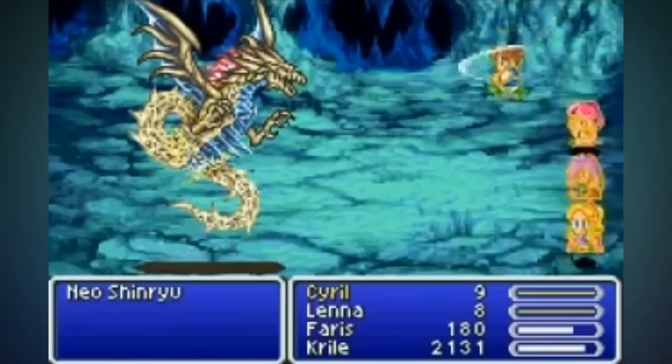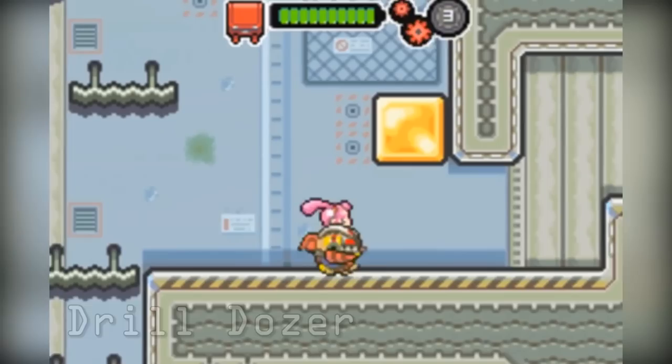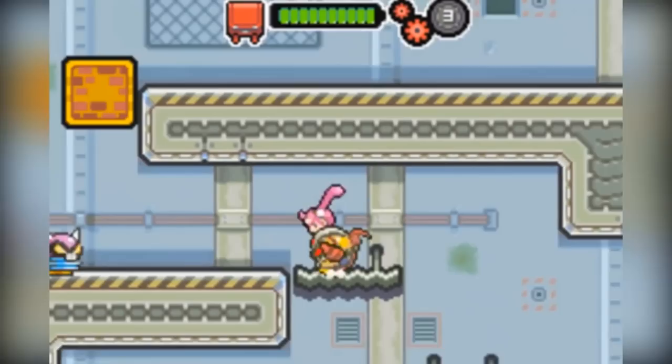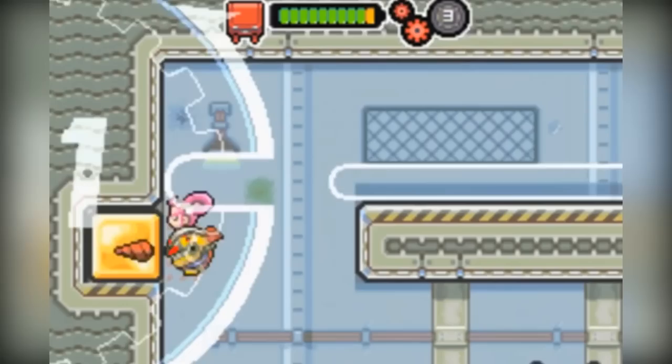Drill Dozer is a top notch action platformer released in the year 2005, published by Nintendo but developed by Pokémon creators Game Freak. The game is one of only two titles that feature a built-in rumble pack into the cartridge on the platform. Throughout this game you play through 17 huge stages, chopped with obstacles, enemies and puzzles which force you to use your Drill Dozer's drill in a variety of different ways.